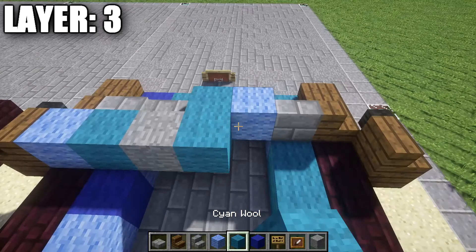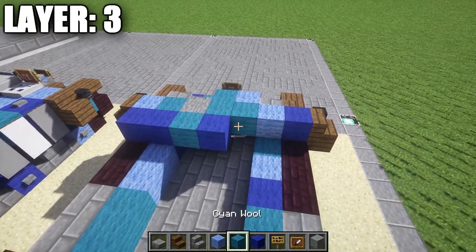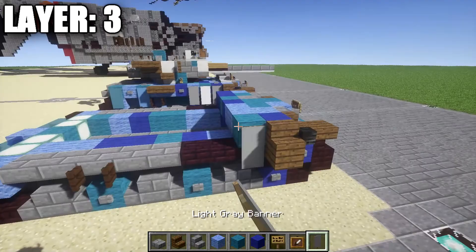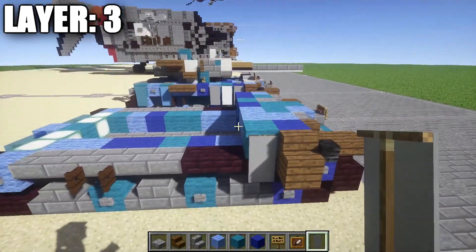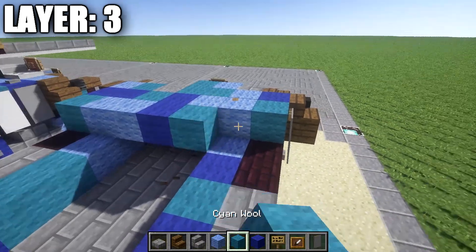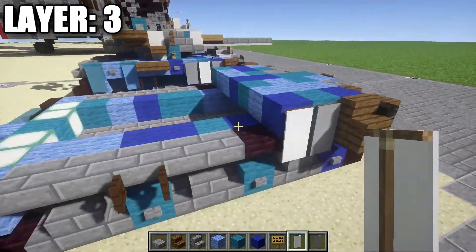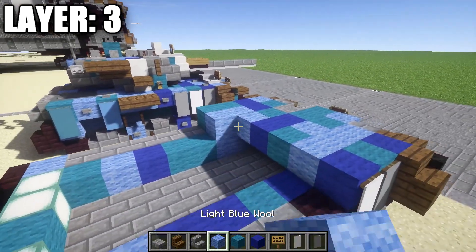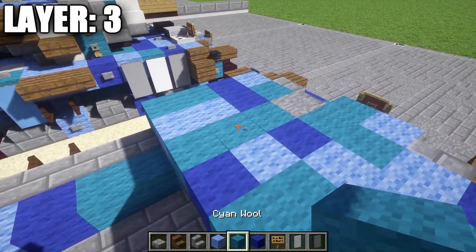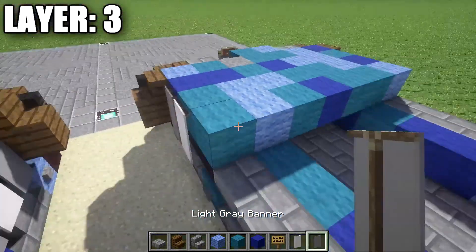In between the stairs, make an alternating wool pattern. Where the stone brick slab is, swap this space out for a stone block, then continue the alternating wool pattern to the side. Do another alternating pattern of our blue wools going across. Grab a light gray banner and place one on both sides on those wool blocks. Do another alternating wool pattern, then grab a white banner and place one on both sides. Place a row of wool going all the way across, breaking it up here and there to avoid long runs of the same color. Place a light gray banner on both sides.